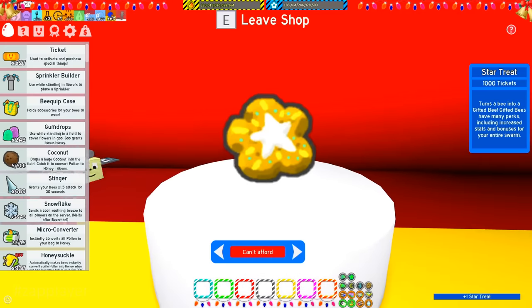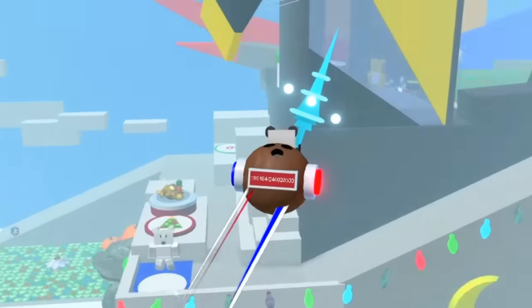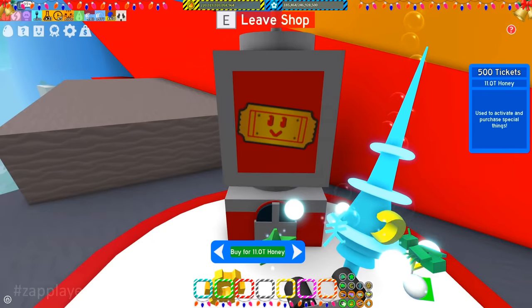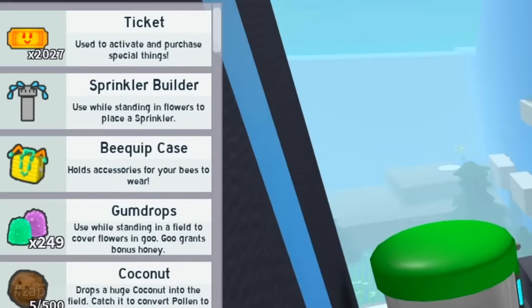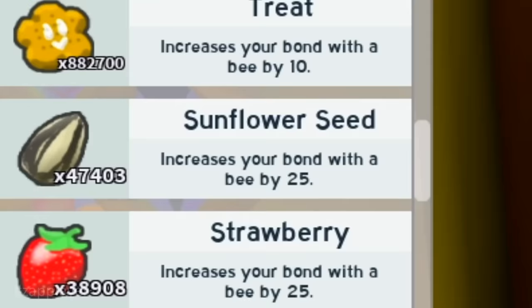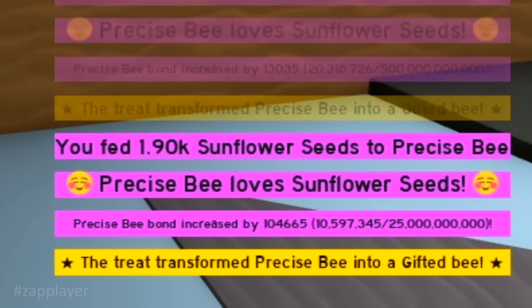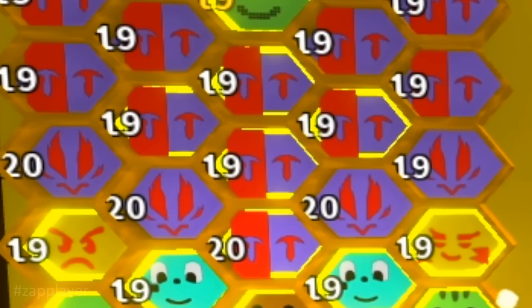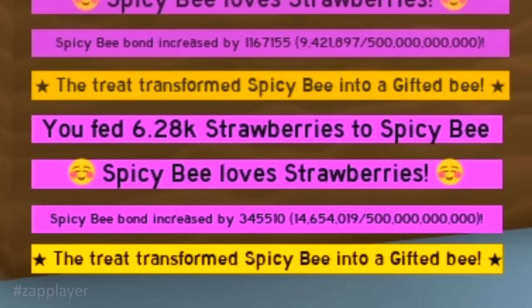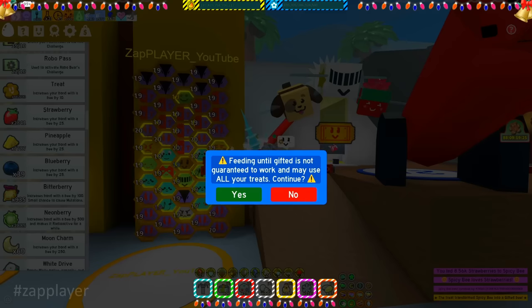I have enough tickets to buy a single star treat. I will gift crimson bee first. The biggest advice guys — gift the event bees first with star treats. I can buy some more tickets: 2k tickets for 2 star treats. I will give them to festive and photon. Goodbye gingerbreads, 47k seeds incoming. We have 5 gifted precise at the moment. 38k strawberries incoming, and 3 gifted spicy bees. Not bad guys, my savings were good.